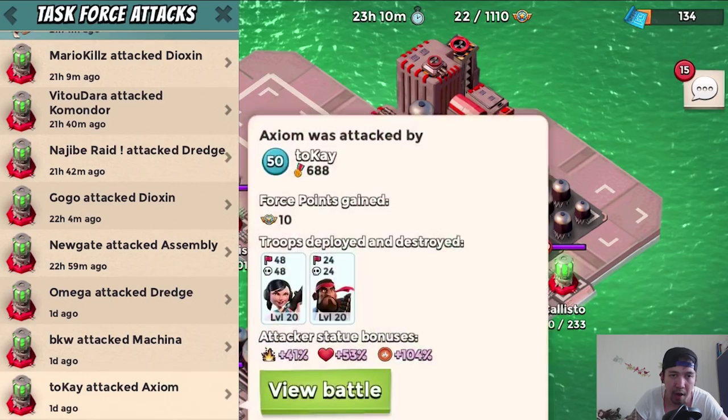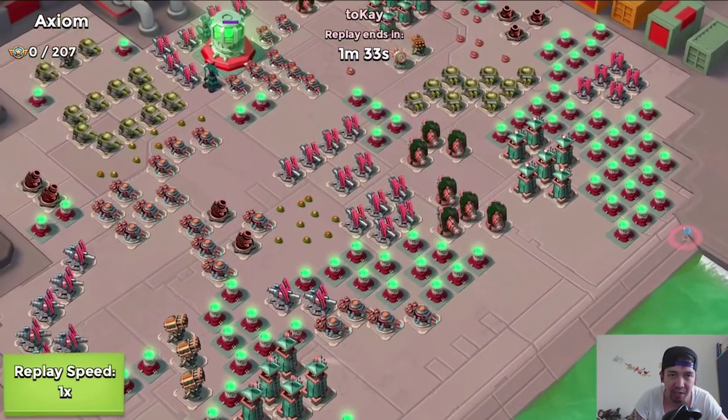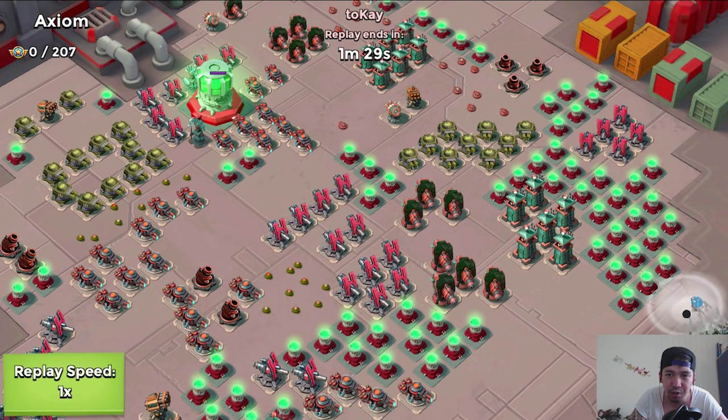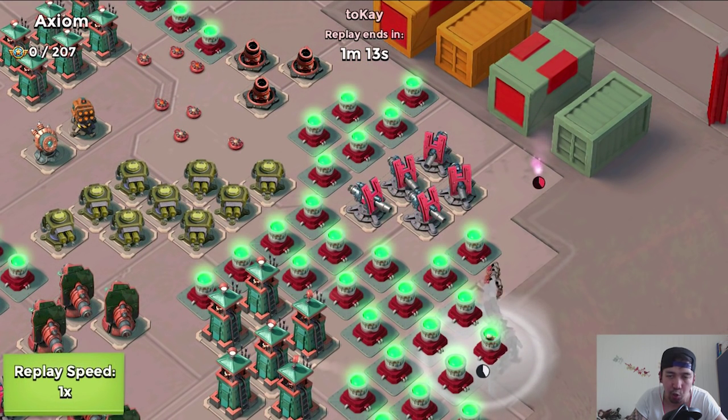The first attacker is 2K, level 56, 88 medals or victory points. This is the whole action guys — 207 task force points available. He's using the troop combo heavies and Zookas. Right now he's positioning and relocating his heavies and Zookas on the right side, covering them up with smoke screen, and then he rolls over to the right side of the base using another smoke screen.